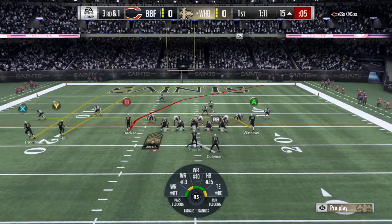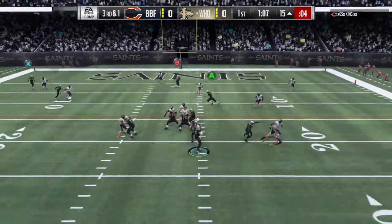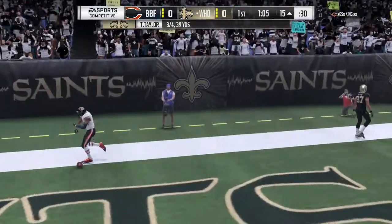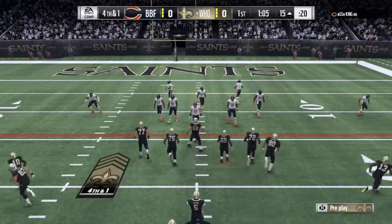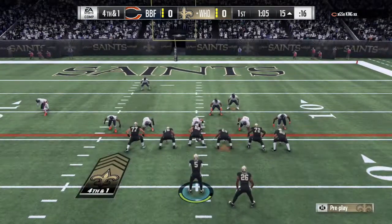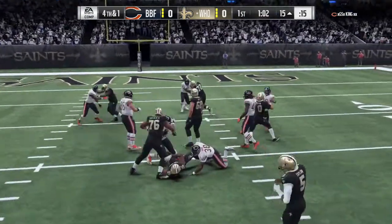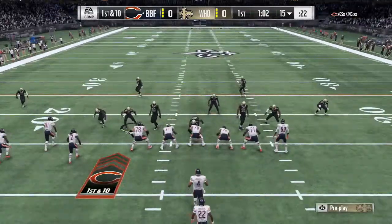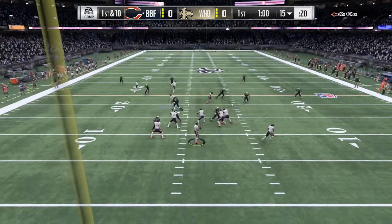I'm going to come out in some play action and see if we can hit Decker over the top. Oh come on, Tyrod — that was a bad read, probably should have thrown it a lot earlier. Fourth and one — I'm gonna see what our opponent comes out in. I think we can get the first. Oh, good feel — all the way to the end! Good play. Our opponent did stop us on that fourth and one. We probably should have just taken the points there.